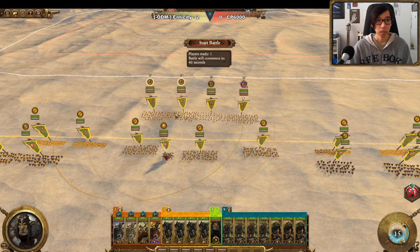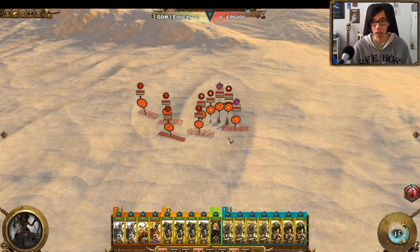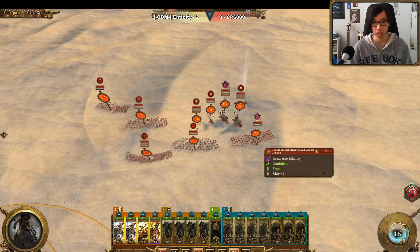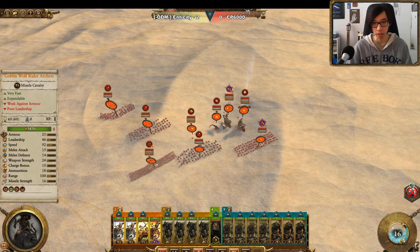So we've brought a Greenskin army with some Skirmishers, a lot of Elite Cavalry, and some Goblins to tank some charges. Our opponent has some Saurus, Skinks, and a whole lot of monsters.